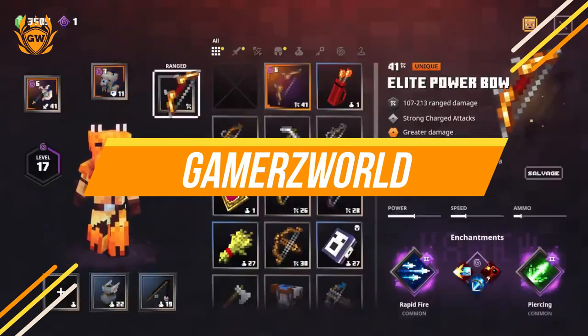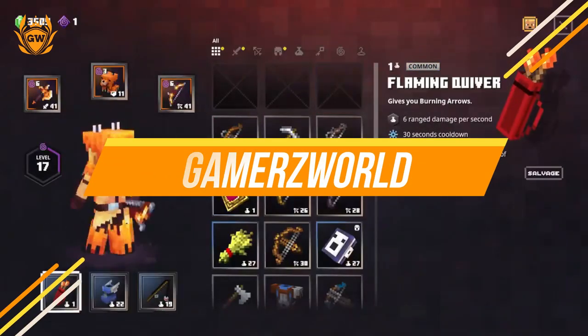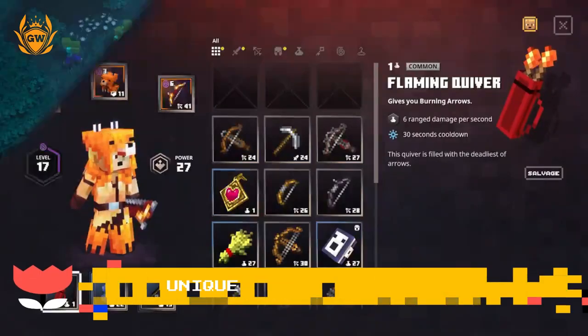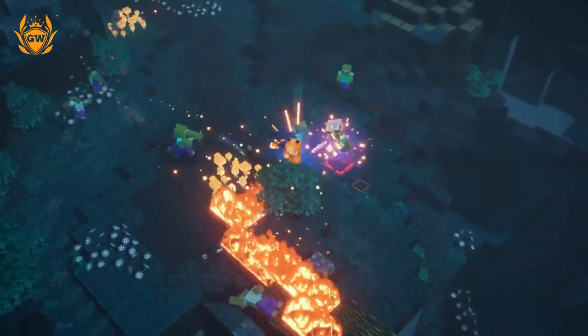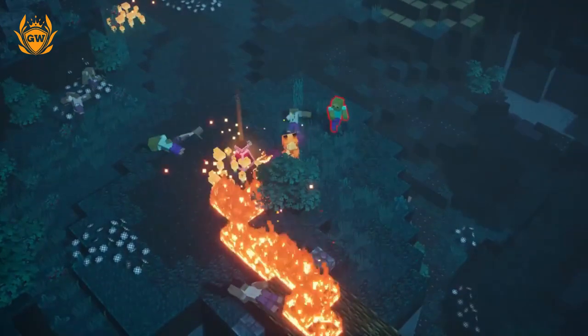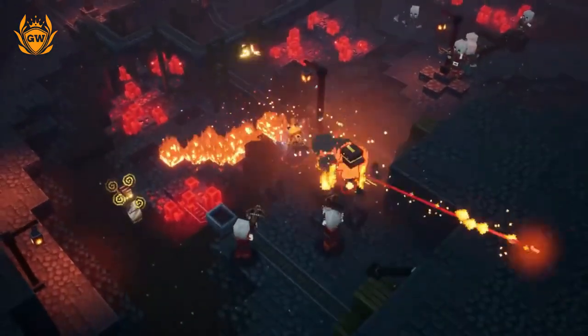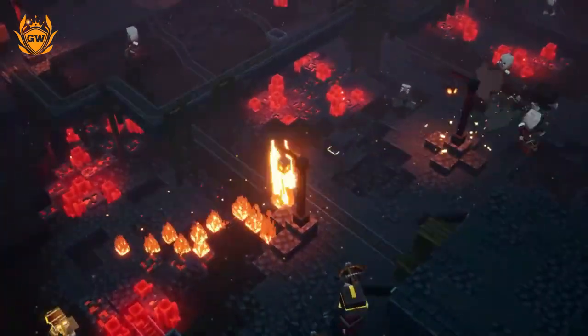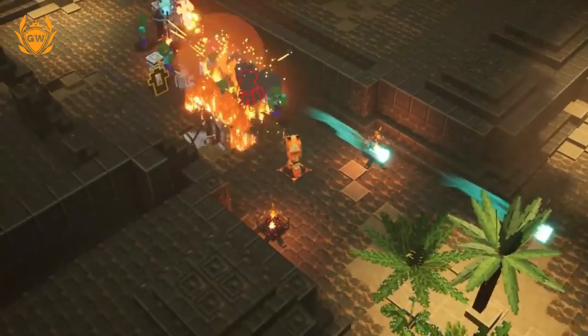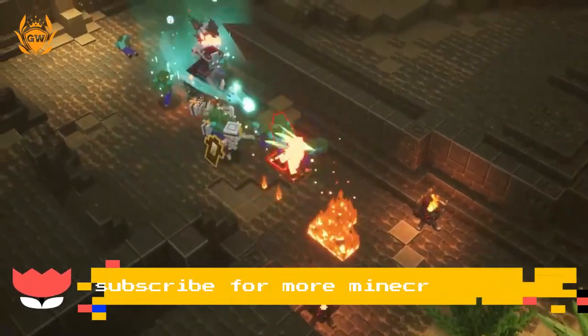Yo fam, it's Murray, welcome to another Minecraft Dungeons build. This is the Fox Armor Fire build, where we're going to be setting mobs alight with flames galore. It's super cool, you can see all the action on screen right now. If you're hyped to find out how to make this build for yourself, smash that thumbs up button and subscribe for plenty more Minecraft Dungeons coming your way.